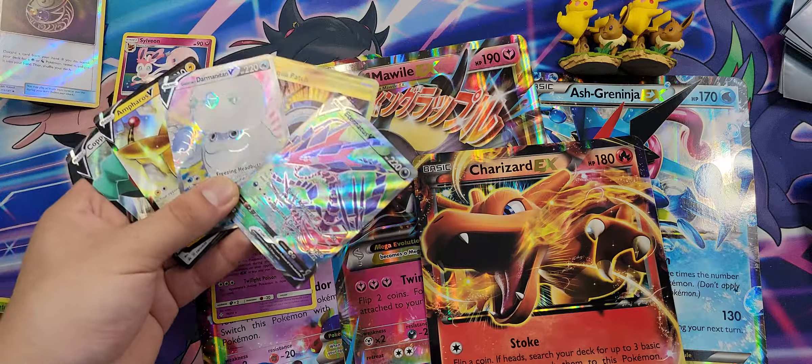What are the two cards going to be today? Let me see. Let's first grab our sleeves and let's see — Copperajah V, not bad! I actually don't even have this one; I know it's in a promo box but I don't even have it. And Hypno, not bad.